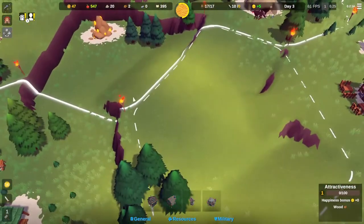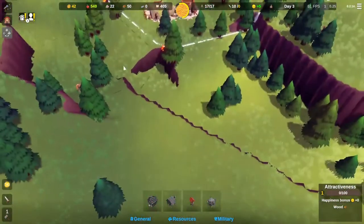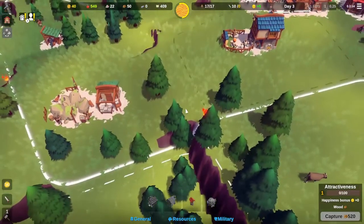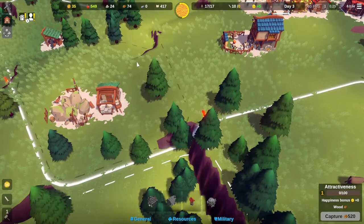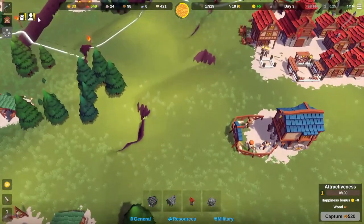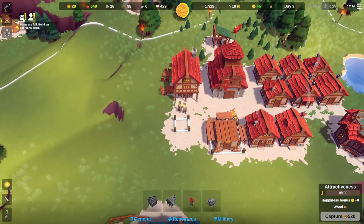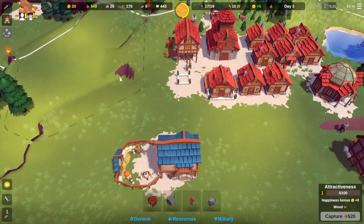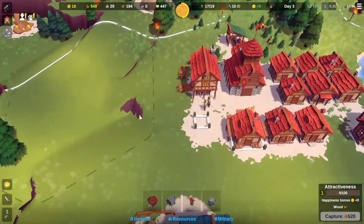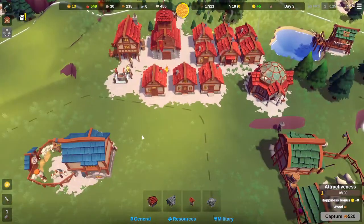Let's buy this tile, then we'll get that one too and increase our sunstone income. Barns are full again — storage capacity is 550, that's what that means. We're going to need another tavern to increase happiness again.